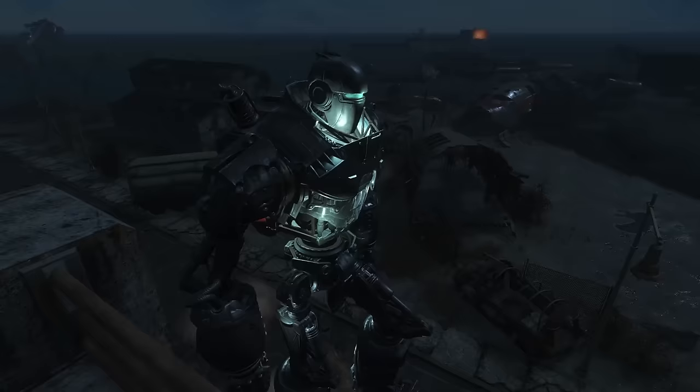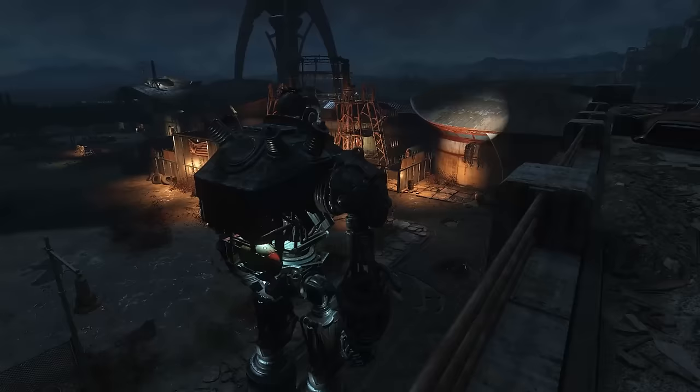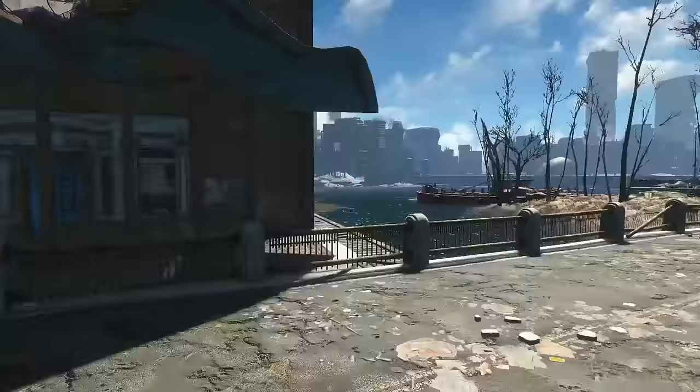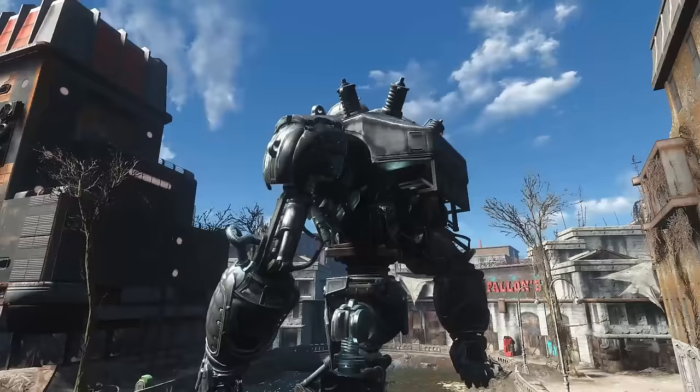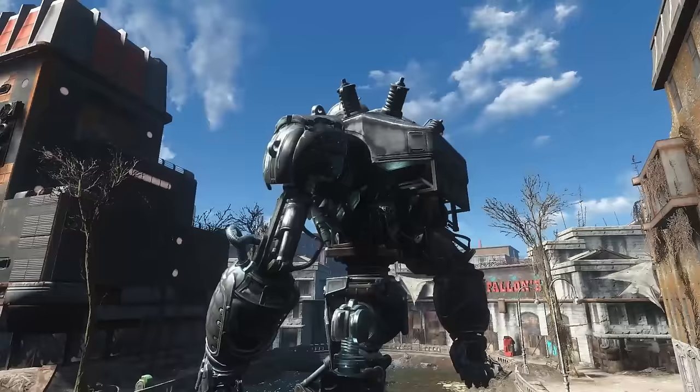And when all is said and done and the Institute lies in ruins, Liberty Prime is retired to the Boston airport where he spends his time marching around, talking about how much he hates communism and loves America — as a good robot should. And that, ladies and gents, is the full story of Liberty Prime as we see him in Fallout 4. The Brotherhood has such fun weapons and vehicles; they're such an interesting faction to side with, and activating Liberty Prime is a great moment in the game.